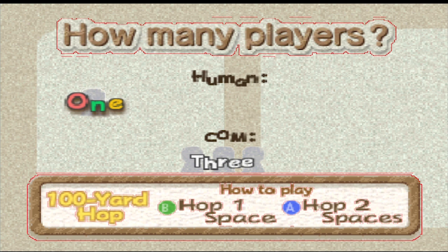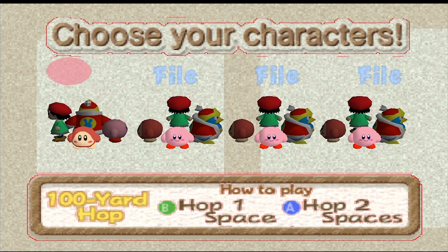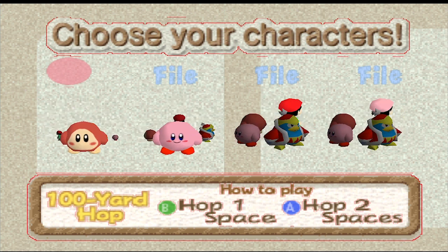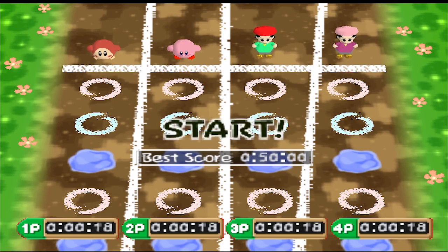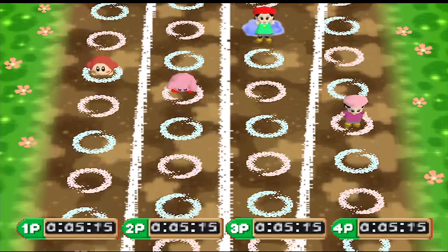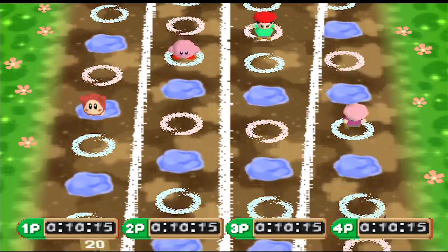So, you press A to hop one space and B to hop two spaces. We can have more than one player, but I'm not gonna be doing that because of some controller problems. I've been playing as Kirby this whole time — what do you say we go with Waddle Dee? Yeah, this can be pretty difficult.